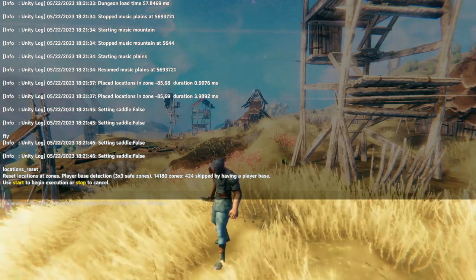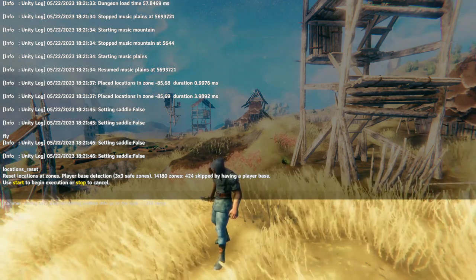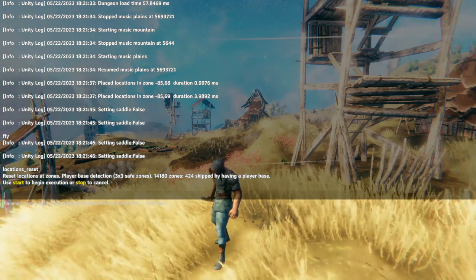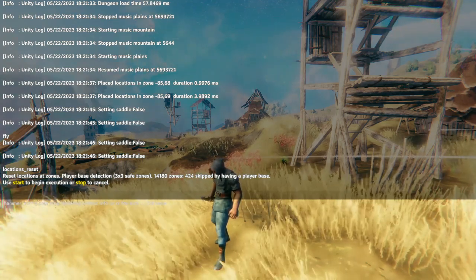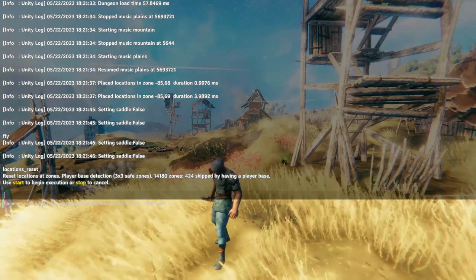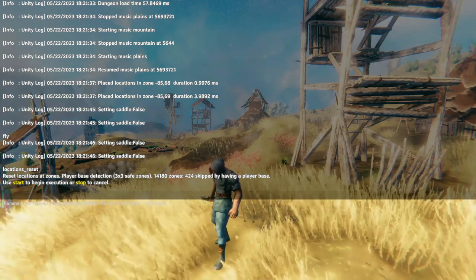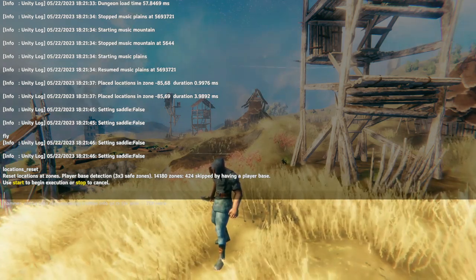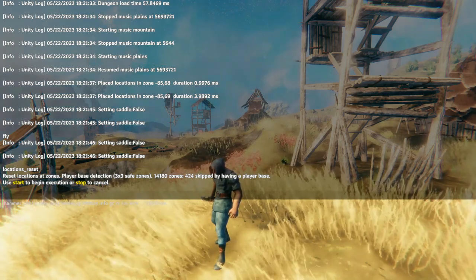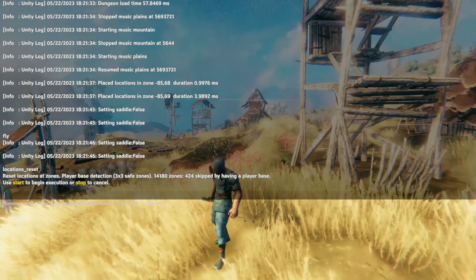Everything you do with this Upgrade World mod will give you a chance to confirm — are you sure you want to do this? So you see that we typed "locations reset," and then it says: reset locations at zones, player base detection, 3x3 safe zones, 14,000 zones, 424 skipped by having a player base. This means that when you reset all these locations, it's going to ignore the locations that are inside bases or right next to them, just so it doesn't screw anything up, because these locations will actually be reloaded, as you're about to see.